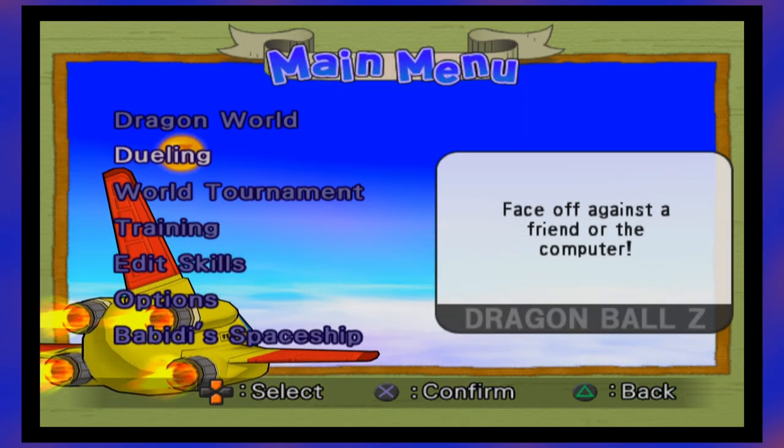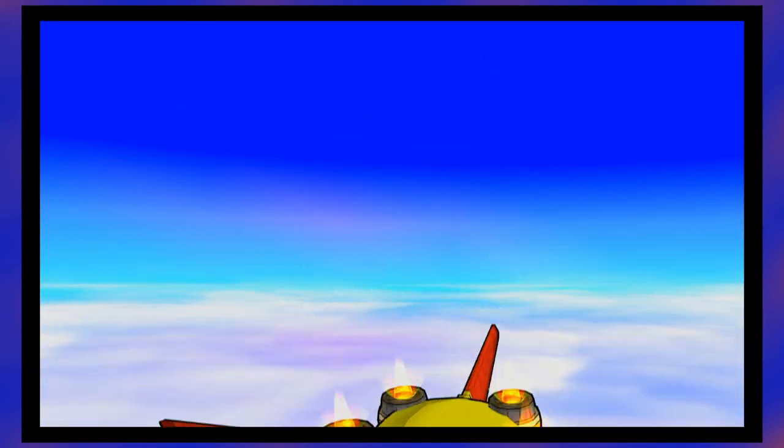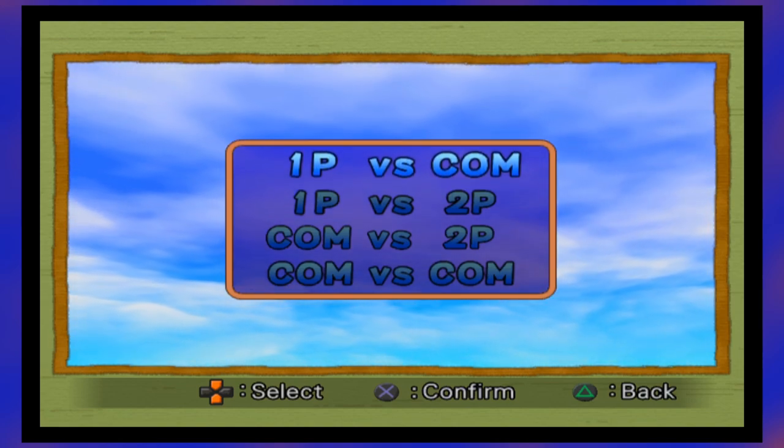Now with Shenron gone, I think it's about time we get into the game's mechanics. Let's see how the game plays. Now that we've finished the story, let's take a brief look at the dueling screen. I know it's technically a game mode, but it just needed a quick explanation.